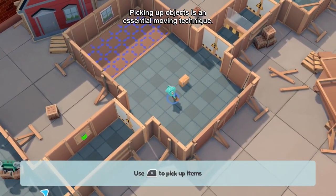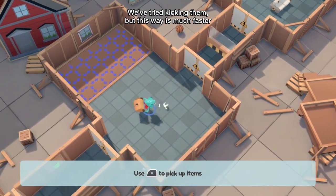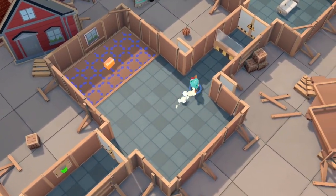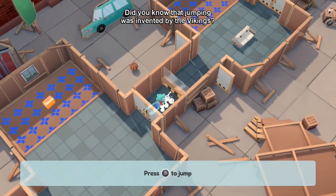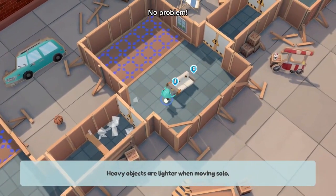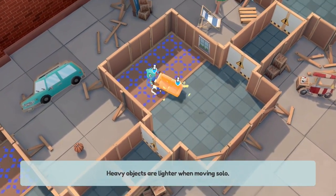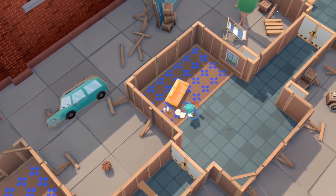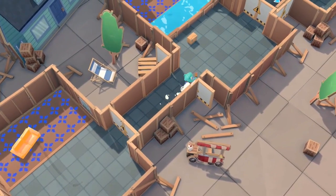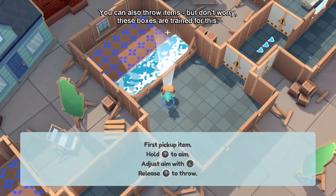'Objects — an essential moving technique. We've tried kicking them but this way is much faster.' Well done. 'Jumping was invented by the Vikings.' I doubt that — I don't think so. 'Lift heavy objects with your back.' This is definitely made for multiplayer but you can play it single. 'These boxes are trained for this.'